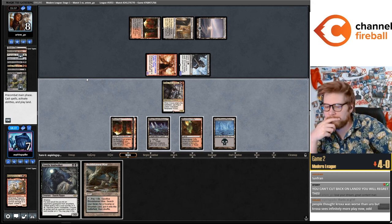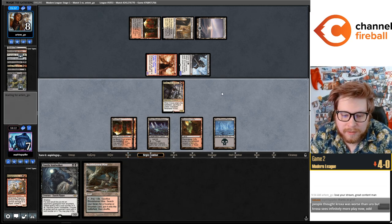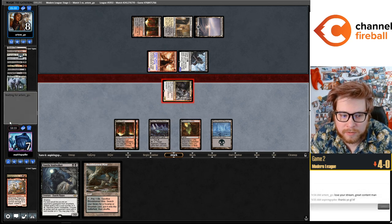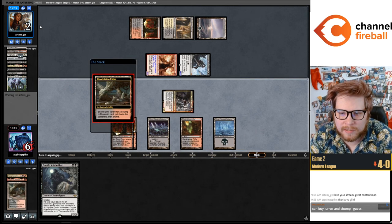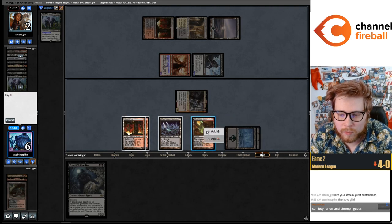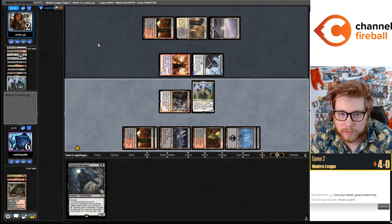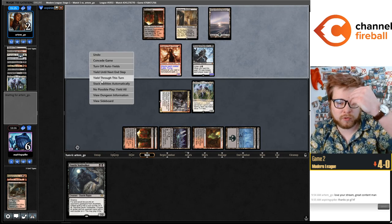This lets us Lurus and chump block with Lurus — very tense. We die to any removal spell off the top, and we beat anything else. We get to keep Lurus if they draw any non-removal spell, because they have to leave Scourge back to block Kroxa, discard their spell to Kroxa, and that lets us dash Ragavan and kill them. So we just have to draw a removal spell this turn.